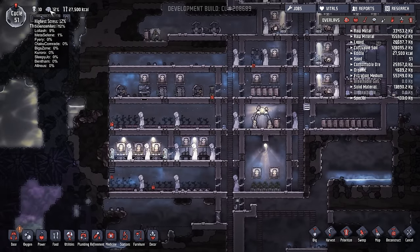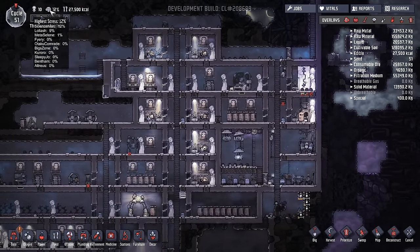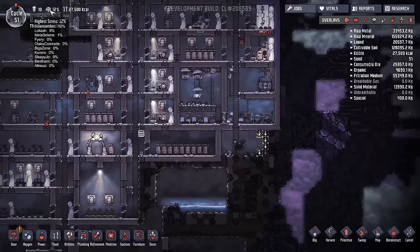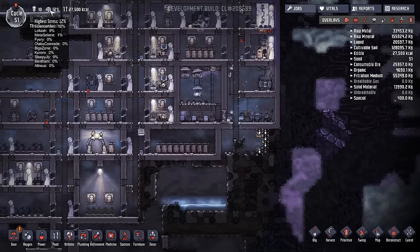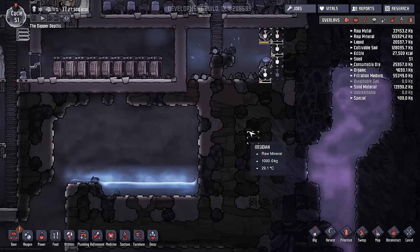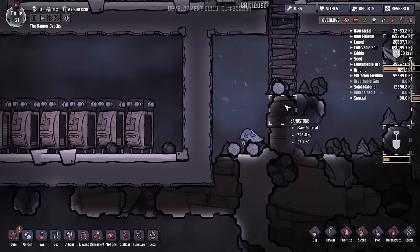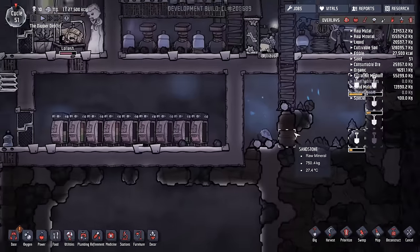However, I'm putting out this warning right now: there is going to be a prison. Any duplicant that breaks anything — that's about the only crime in this game so far — that crime will carry only one punishment. There will be one crime, one punishment in this colony. Woe betide any duplicant who falls foul of our justice system, because it will not forgive them.